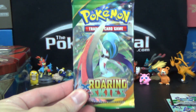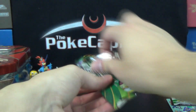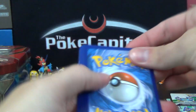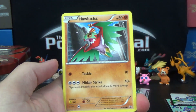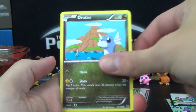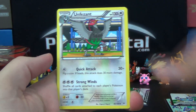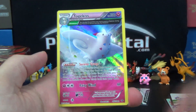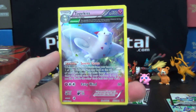That brings us to our last pack — last chance for glory, last chance for anything decent here. We've got Meowth, Cascoon, Hawlucha, Dratini, Inkay, Exeggutor, Unfezant, Manectric, Reverse Fearow, and a Holo Togekiss Ancient Trait. So that is the high note of the opening.